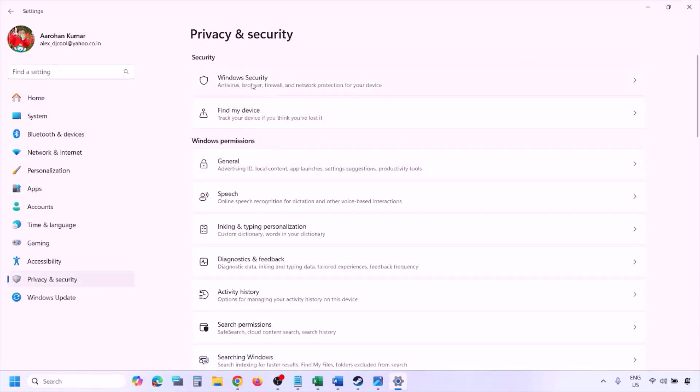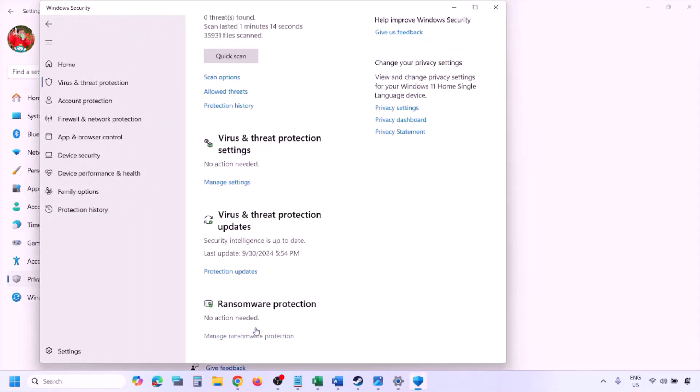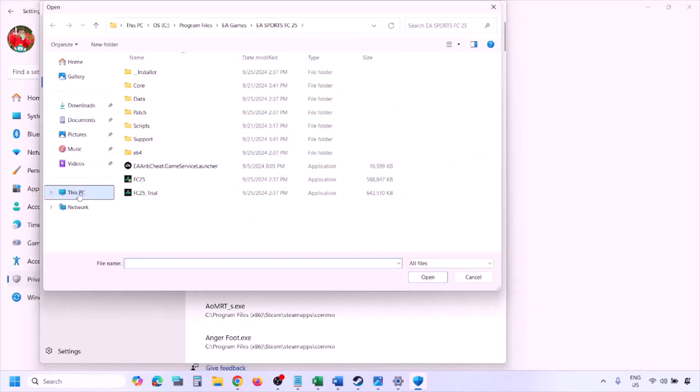Click on Virus and Threat Protection, scroll down, and click on Manage Ransomware Protection. Then click on 'Allow an app through Controlled Folder Access,' click Yes to allow, then click on 'Add an allowed app' and click 'Browse all apps.'